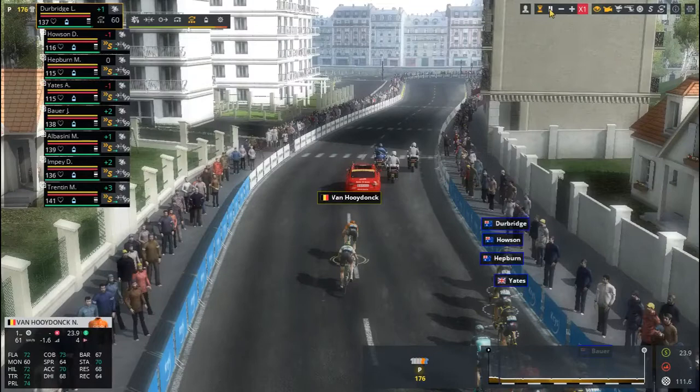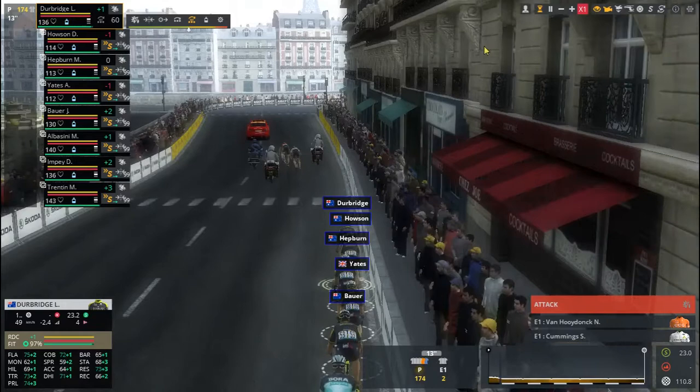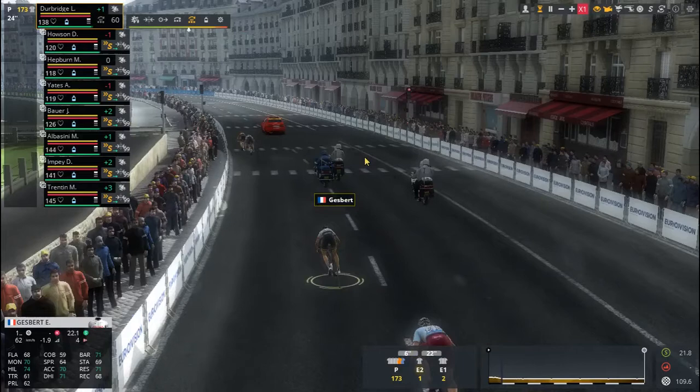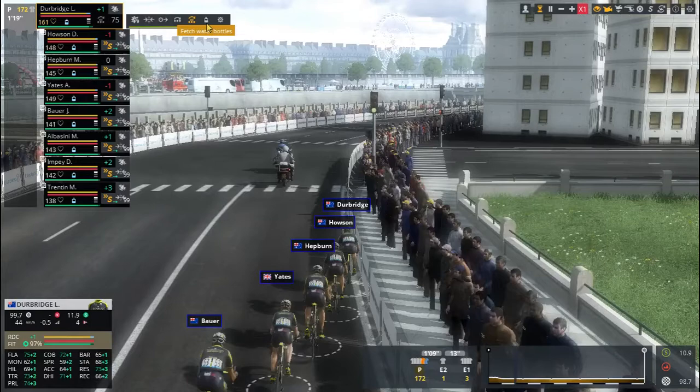The first action of the day is an attack from Nathan Van Hoydong for CCC and Steve Cummings from Dimension Data. They get a gap on the rest of the peloton as we're pacing on the front with Luke Durbridge. Shortly after there is another attack — Elie Jezbert of Arkéa and Harry Temfield from Katusha-Alpecin — while we're still pacing on the front.